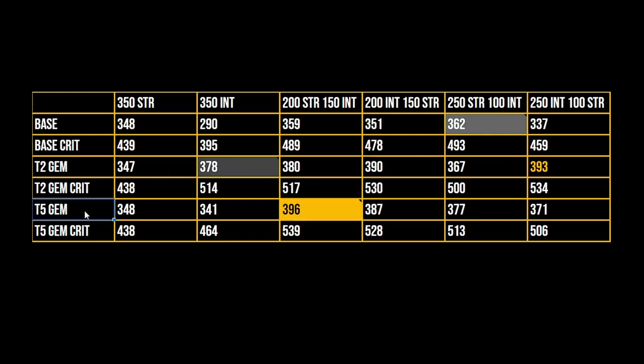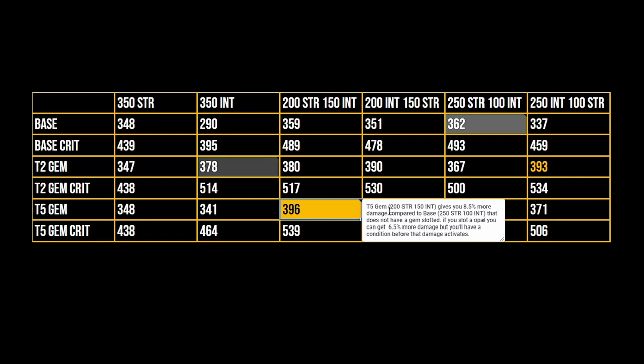Something really interesting happened with the tier 5 gem. The tier 5 gem obviously does the most damage in this whole test if we use a gem. The tier 5 gem gives you 8.5% more damage compared to the base 250 strength and 100 intelligence that does not have a gem slotted. If you slot an opal, you can get about 6.5% more damage, but you'll have a condition before that damage activates.